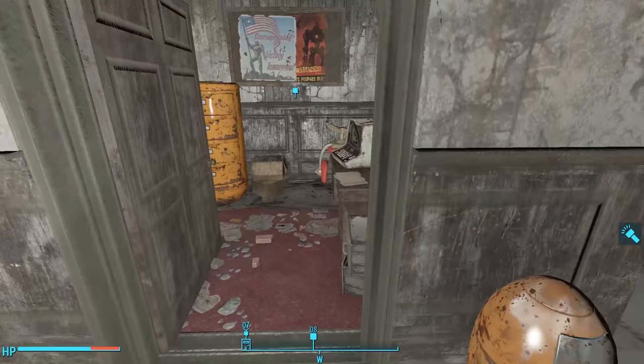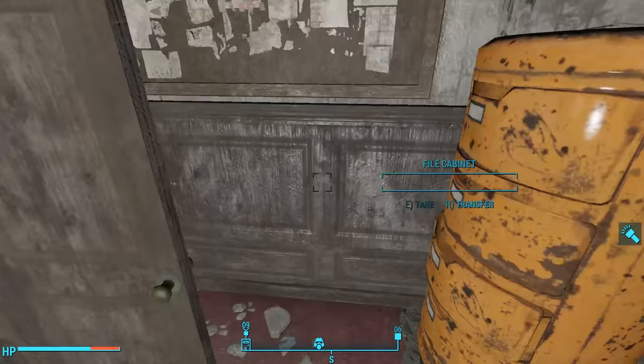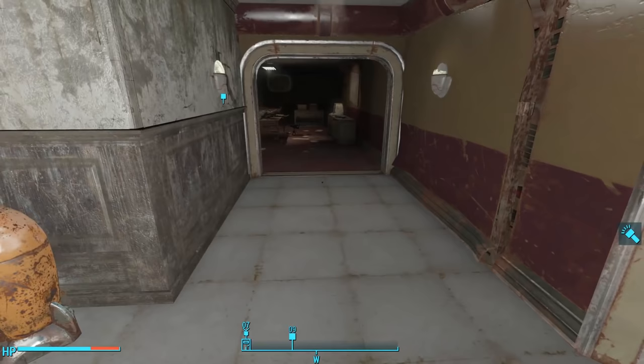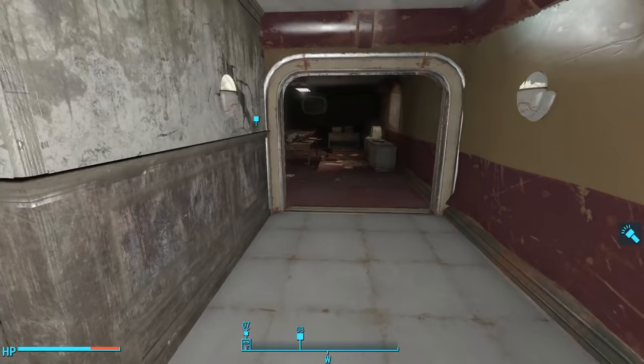Heading out and down the hallway, we see an open door to the left leading to a small office with just a few containers to loot. Across the hall, we find a barred door — this was the door to the room we accessed through a hole in the wall. At the end of the hallway, we see a junction with a room off to the left and a doorway to the right. I think the doorway may be where we need to go, so we'll head left first.